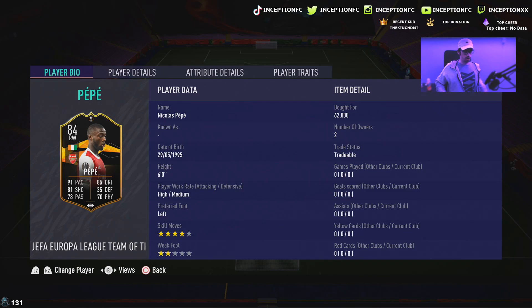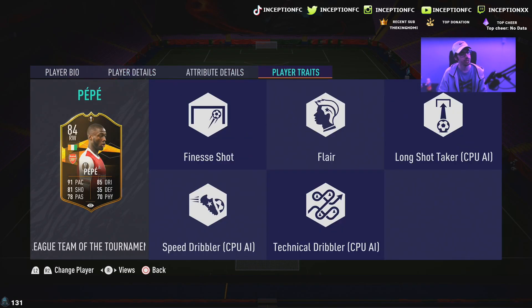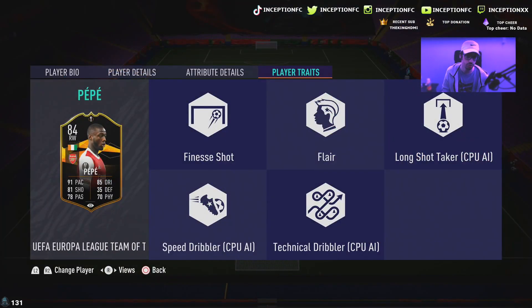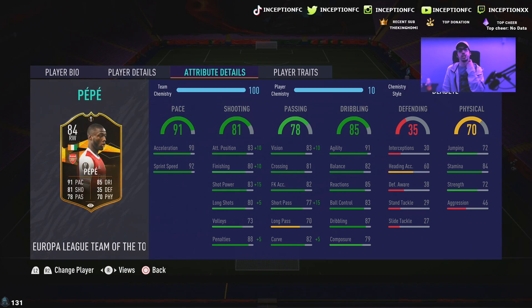With this Pepe card, we're taking a look at someone that is 6 foot tall with high-medium work rates, left footed, 4-star skill moves with a 2-star weak foot. The 2-star weak foot could present a problem from time to time depending on how you want to play this card. He does have the finesse shot trait, which is very important. With the Deadeye Chemistry style, a plus 15 for shot power and a plus 10 for finishing is going to be very important to fully utilize that finesse shot. He's got 90 acceleration with 92 sprint speed. Shooting base stats are 83 attacking positioning, 80 finishing, 83 shot power, and 80 long shots. Boosting those shooting stats is going to be very important.